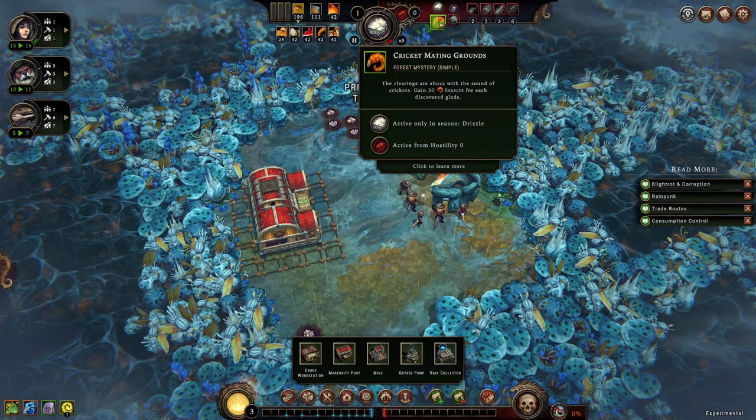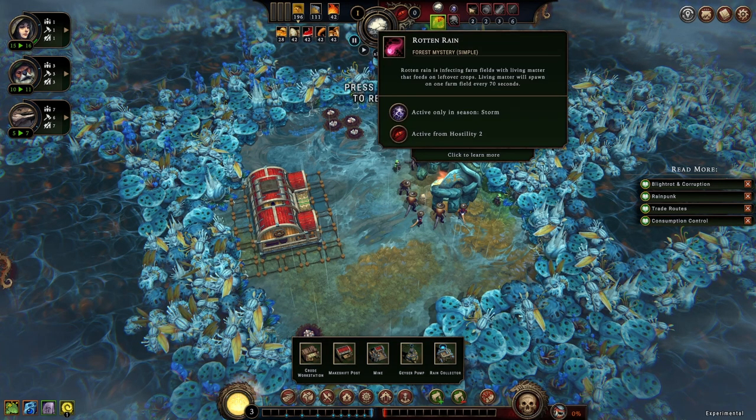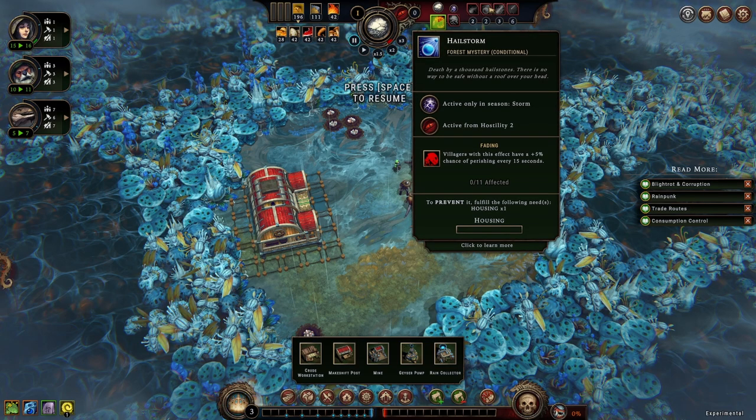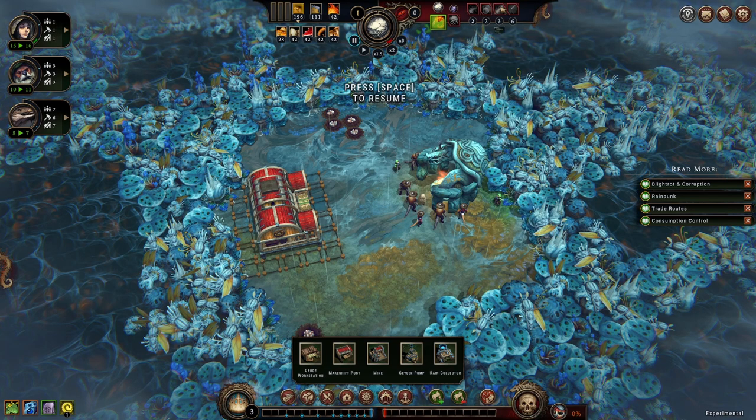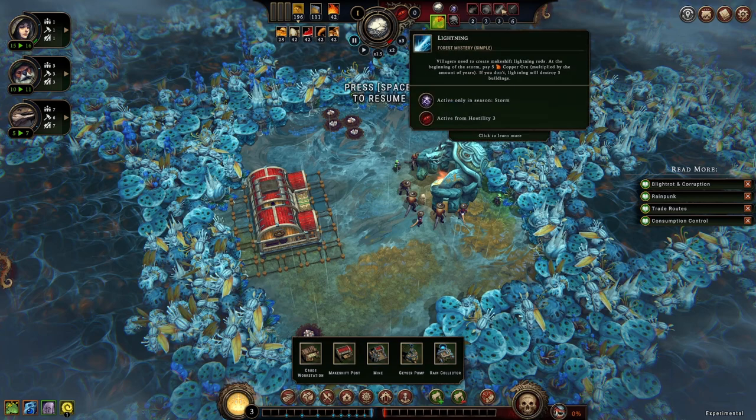Let's check what's going on up here first. 30 insects for each discovered glade, active during drizzle season. Looming darkness. Rotten rain — living matter will spawn on one farm field every 70 seconds with hostility at 2 or higher. That's pretty bad. Hailstorm — villagers without housing will have a chance to die every 15 seconds. That's also pretty bad. I guess I'll just avoid building farms, to be honest. The living matter is just annoying in general, but this is really bad.